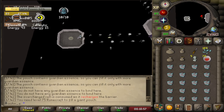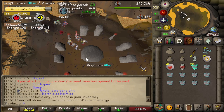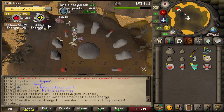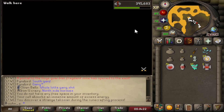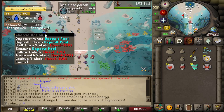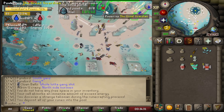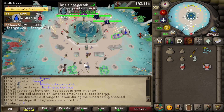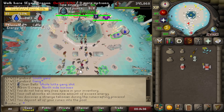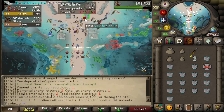We're slowly figuring it out and getting a little faster. I got the plugin going now so it points me toward which orb I'm supposed to be at. I also figured out there's a deposit pool, so all the runes we get can be deposited right away instead of dropped on the floor. This isn't terrible — it's kind of fun so far.